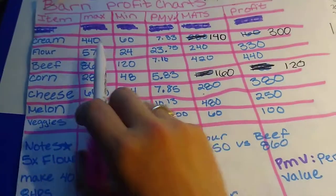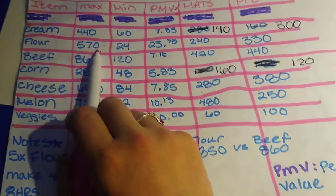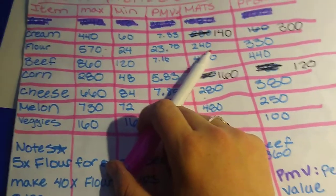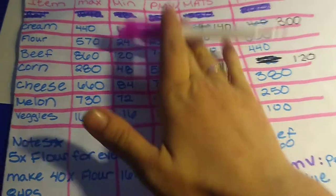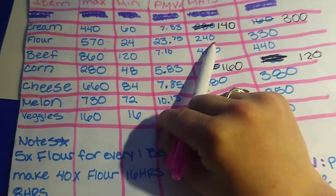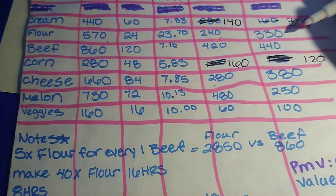So with flour, it costs two techs and two seeds. That totals out to be $240. So if you were to sell those items separately, that's the price you would get. If you were to combine those two and make flour, this is the profit that you would make.